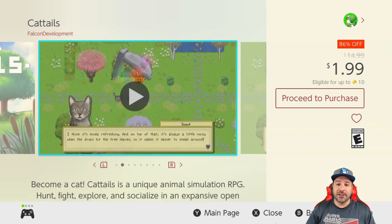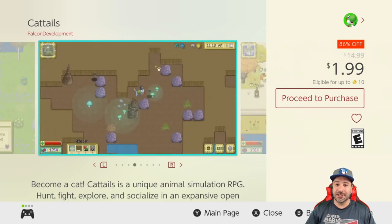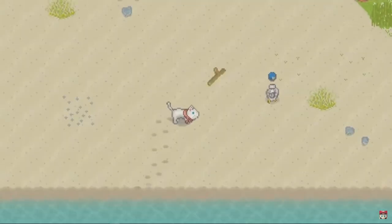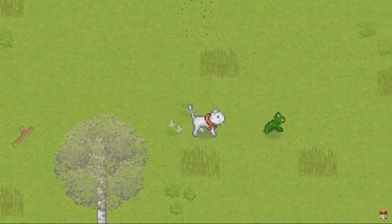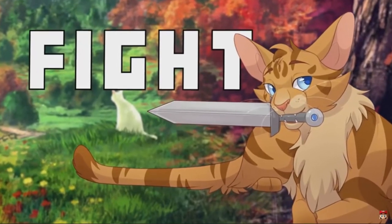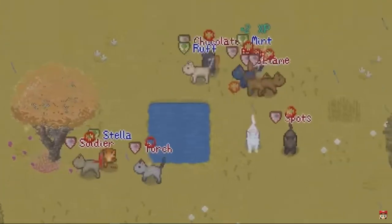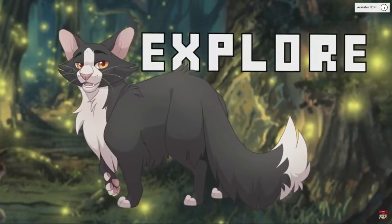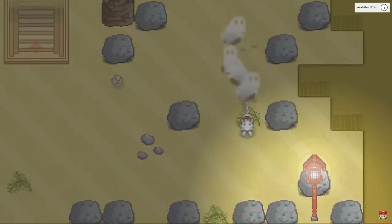The first game on today's list is Cattails at 86% off for only $1.99. It took me quite a while to play this game, but I'm glad I finally did because it's actually quite amazing for only $2. Basically this is an RPG meets a life sim — if you're into things like Stardew Valley or Animal Crossing, this is probably right up your alley. On top of it, you're playing as a cat. At $2, this is a steal.